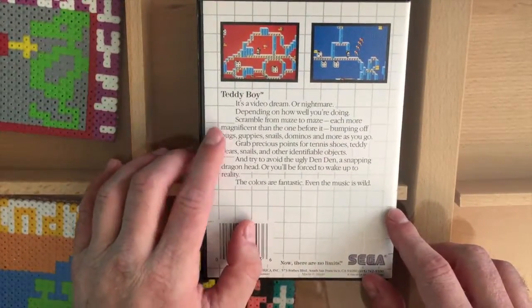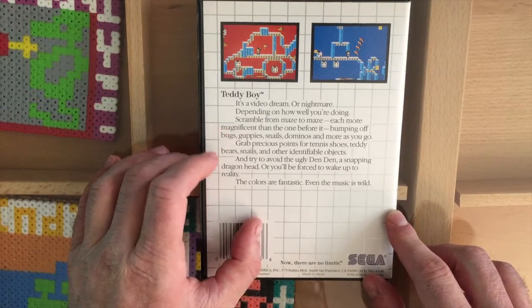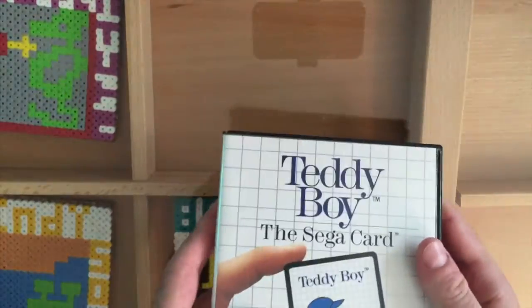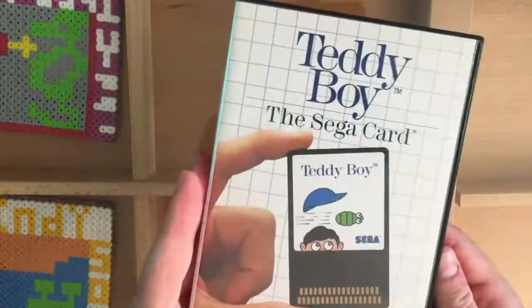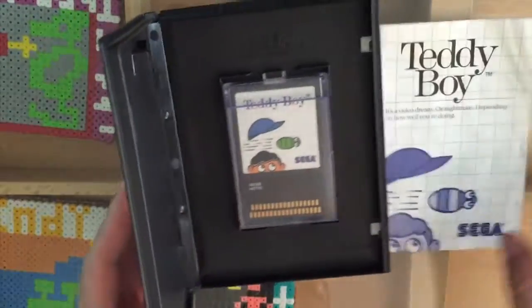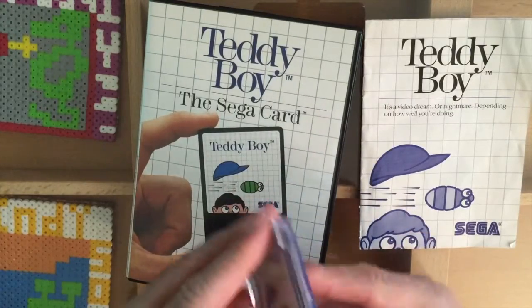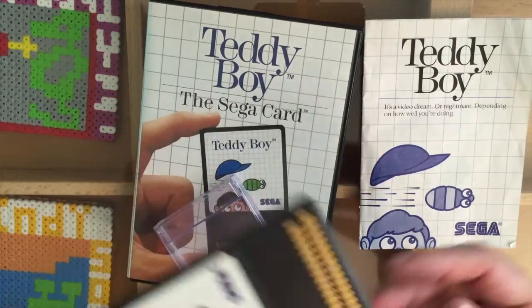It's a video dream, or nightmare, depending on how well you're doing. Scramble from maze to maze, each more magnificent than the one before it, bumping off bugs, guppies, snails, dominoes, and more as you go. Grab precious points for tennis shoes, teddy bears, snails, and other identifiable objects. And try to avoid the ugly Den-Den, a snapping dragon head, or you'll be forced to wake up to reality — and nobody wants that.